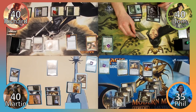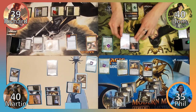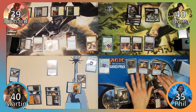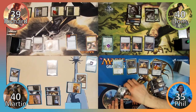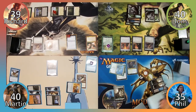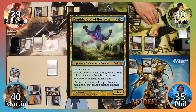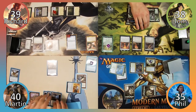Tom taps his staff to deal one damage to Richard, then casts Mind's Eye, recasts his top, and passes to Phil. Phil recasts his commander, scrys one, and equips Swiftfoot Boots to his Elf Ooze Wizard. He then sacrifices his Solemn Simulacrum to Vanifar, drawing a card and putting Kruphix, God of Horizons onto the battlefield. Phil moves to combat, attacking Tom with his Shardless Agent. Tom takes two damage.